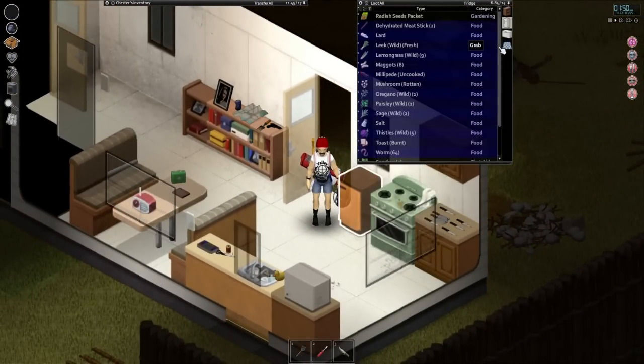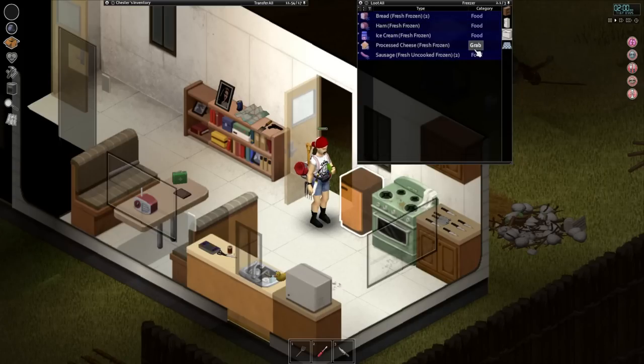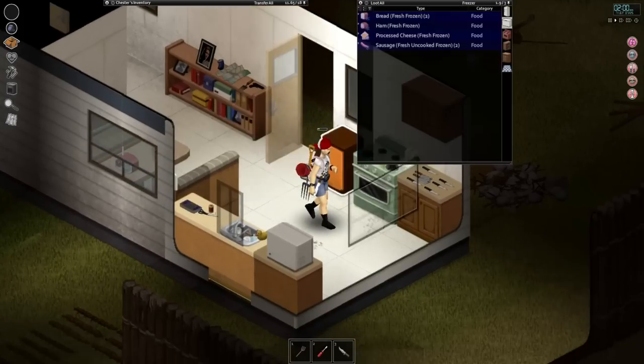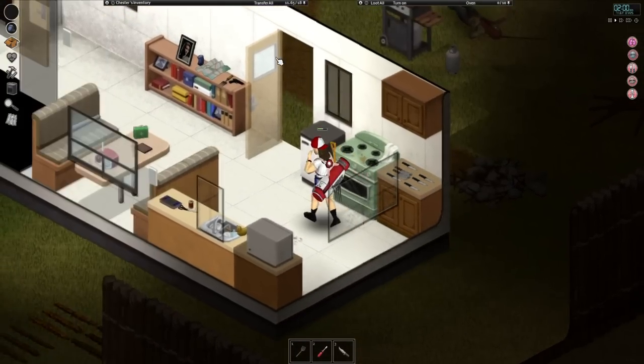Before we do anything else, let's go grab a quick bite to eat. By the way, our food reserves are getting very, very low. If you guys couldn't tell, there is barely any perishable food left, and the perishable food we do have is in our freezer. So yeah, it's not looking too good. We do have a stockpile of non-perishable food, but it's still a scary thing to think about.